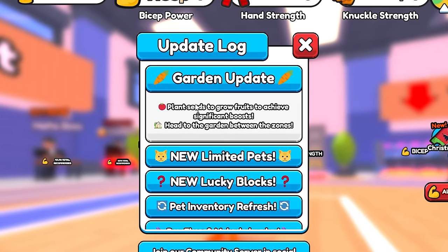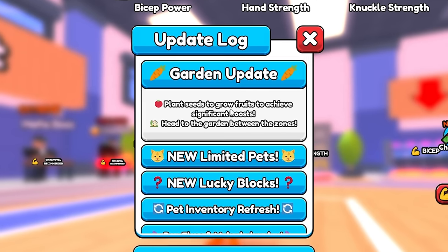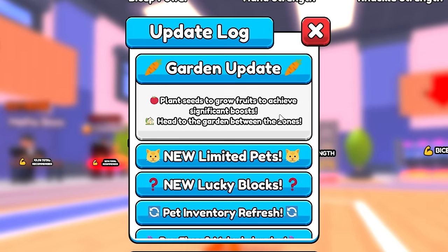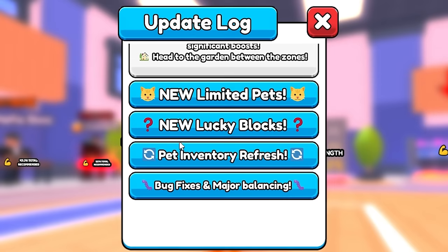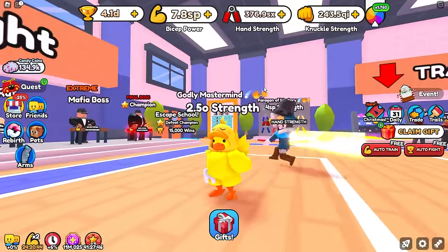We have the garden update, which says plant seeds to grow fruits to achieve a significant boost — we'll try to showcase these later on in the video. Head to the garden between the zones. New limited pets — and it wouldn't be an Arm Wrestling Simulator update without new limited pets — new lucky blocks, new pet inventory refresh, and as always, bug fixes and major balancing.